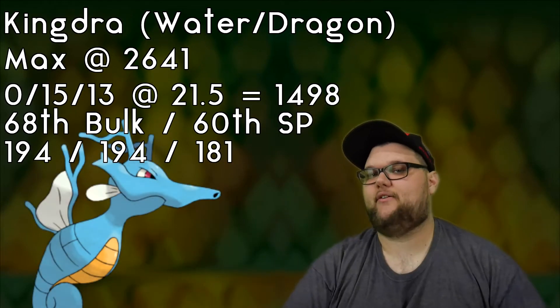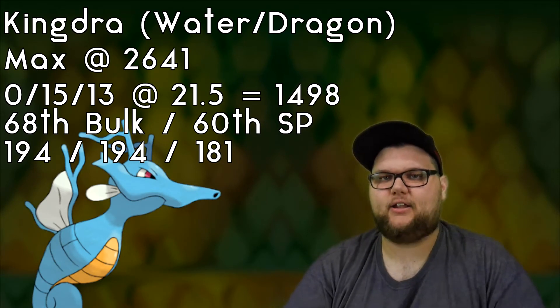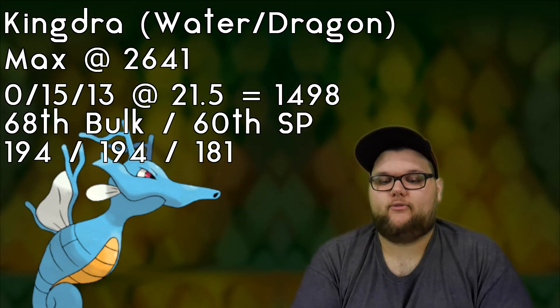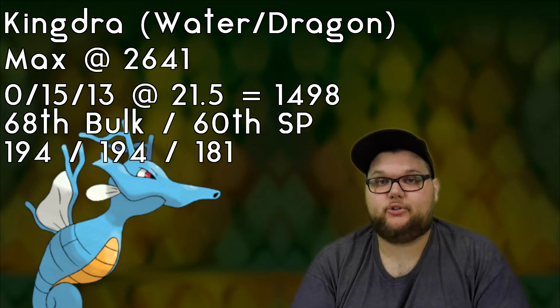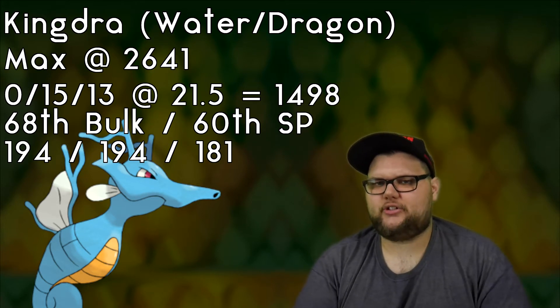What is going on guys? Today we're back with another deep dive, and today we're actually going to be looking at our final dragon for this week. We have Kingdra, who is a Water and Dragon type Pokémon, maxing out at 2641 with a 0 attack, 15 defense, and 13 stamina. At level 21.5 you hit 1498, which is perfect for the Great League, giving us the maximum stat product available.